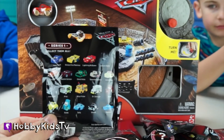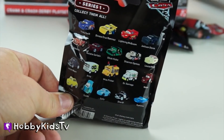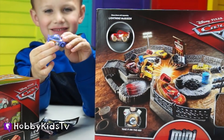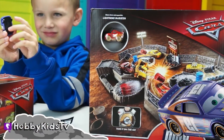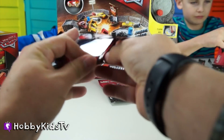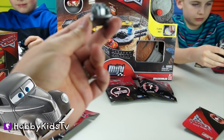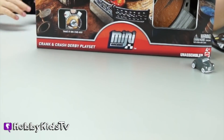Here's all the cool characters you can collect. I want to get the bus. I got this person — he has like a headphone. You got number 19? Hey, that's Bobby Swift! Who did we get? I got this really old cover. What did I get? You got a Lightning McQueen!